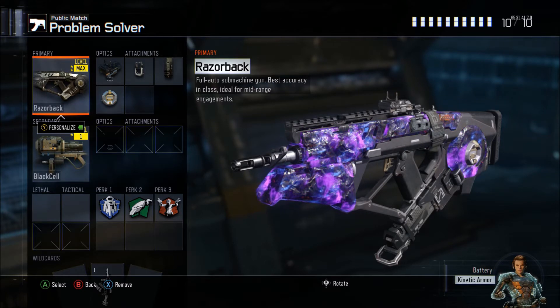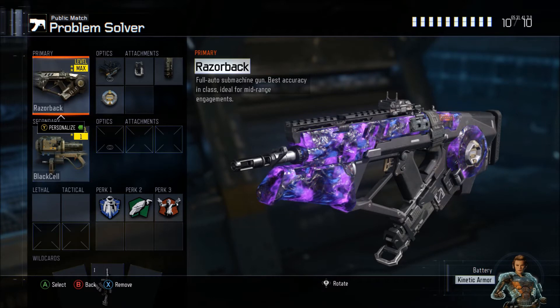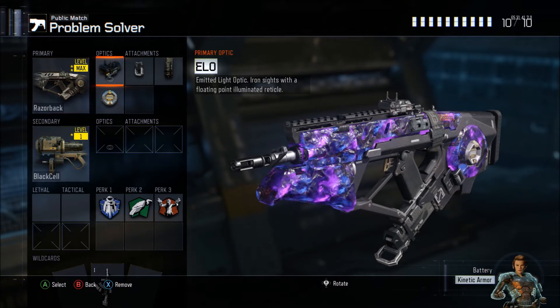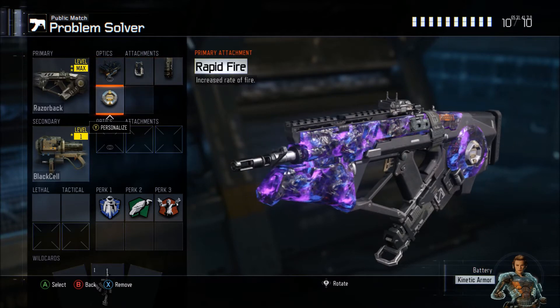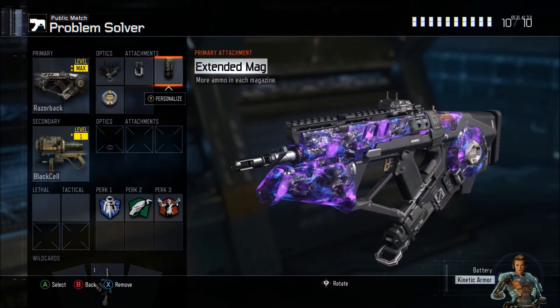Today we're going to talk about the Razorback, which is a class that you guys have been asking me a lot to do on Twitch and on Xbox, so I'm going to do it for you guys. Here we have the Razorback with ELO, Fast Mags, Cinemagics, and Rapid Fire, which are by far the best attachments for the Razorback in my opinion.